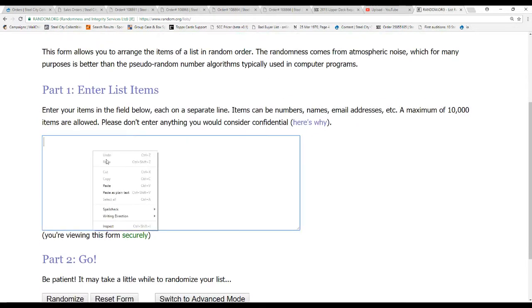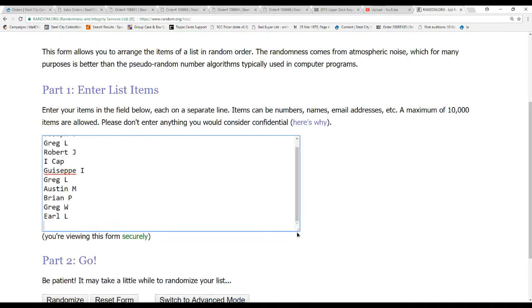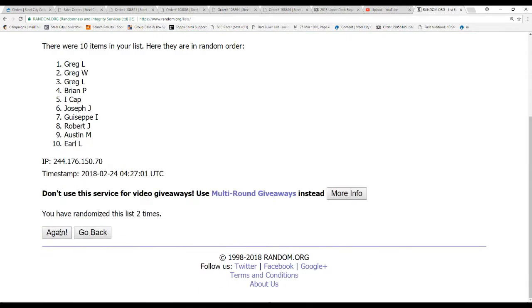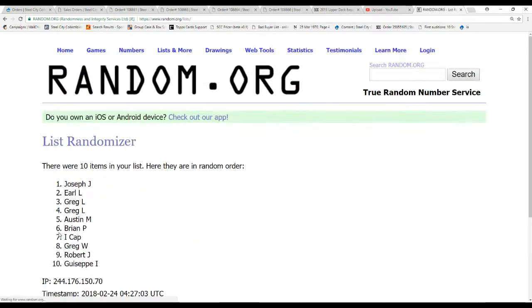So ten names first. There we go. Five times. Austin, I'm on top. Greg W. on the bottom.